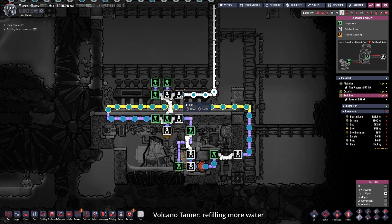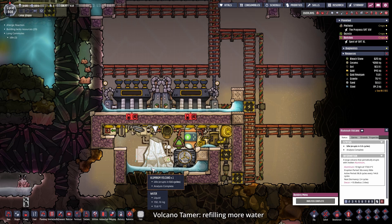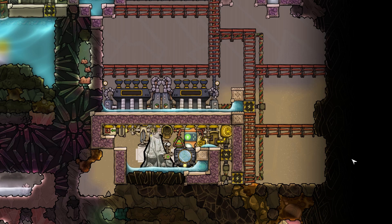This is better, okay this should be fine now. Oh, and it will be dormant in 2.4 cycles. So let's hope that this water will turn to steam, otherwise the power transformer could overheat.